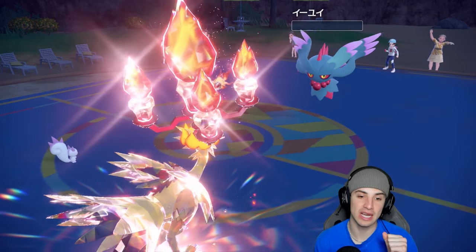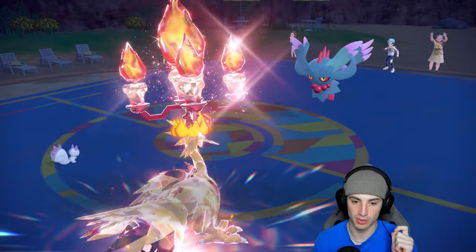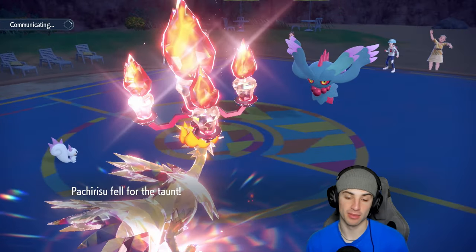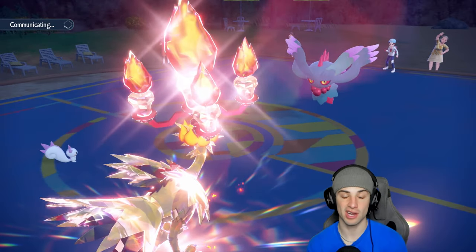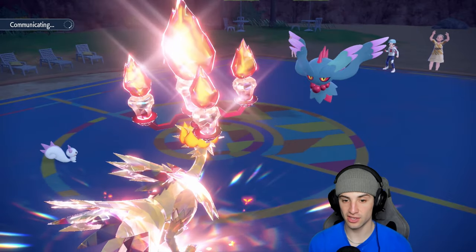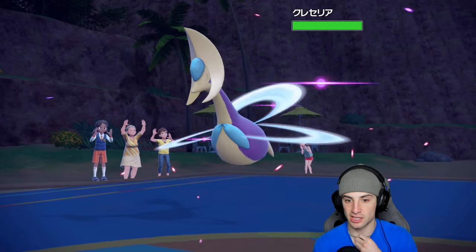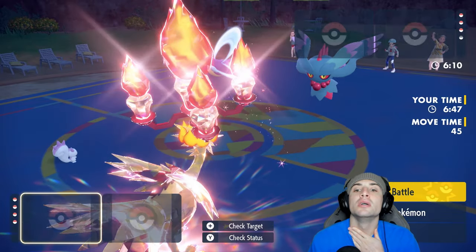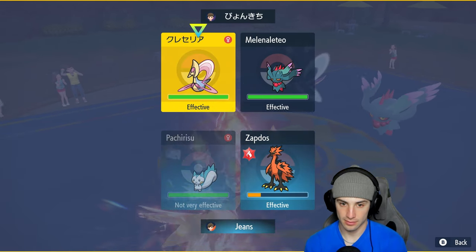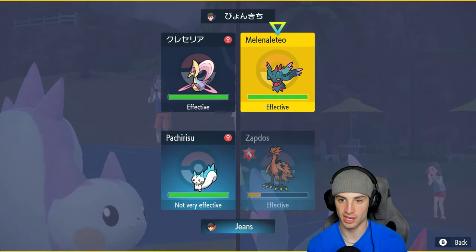Chiyu is gone. Fluttermane uses Taunt — I don't mind that. I got off my Follow Me, Zapdos stays alive, and now I can start Nuzzling around, handing out free Nuzzles. Their third Pokemon comes out: it's Cresselia. Do I Nuzzle Cresselia or do I Nuzzle the Fluttermane? I think I Nuzzle Cresselia and go for a Brave Bird into it, even though I think it's going to Protect.